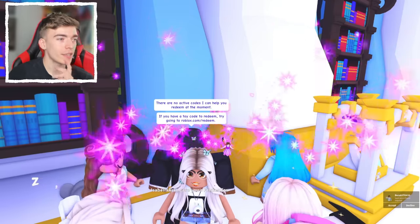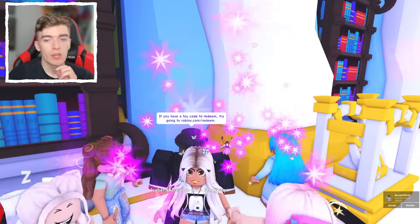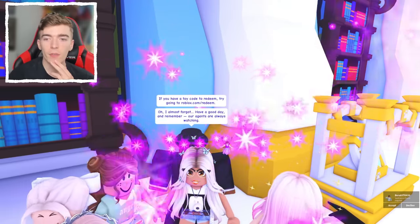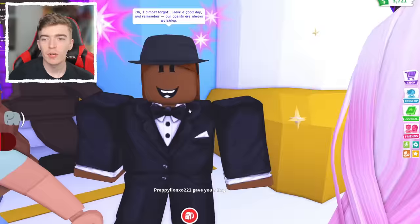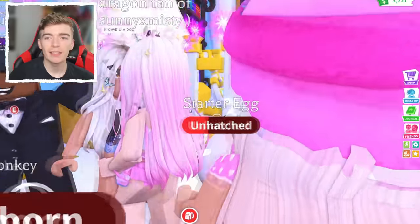It says if you have a toy code to redeem, go to roblox.com/redeem. So you can use toy codes there. Then Agent Ruhi adds: 'Have a good day, and remember, our agents are always watching.' That sounds kind of creepy, Adopt Me. What do you mean you are always watching me? Am I being spied on?